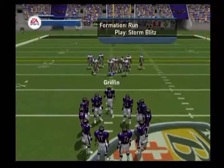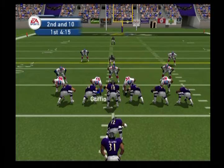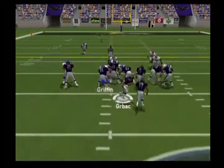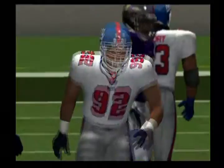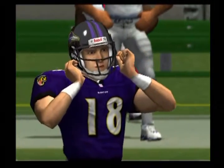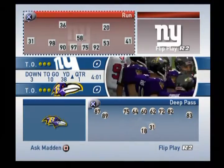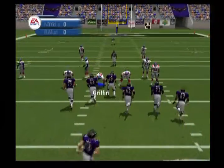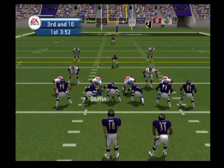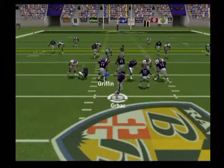Ball on the 38-yard line. Four-man front this time. Blitz is coming — Strahan stops the play in the backfield. We're in a passing situation. The Ravens using motion, drop back to throw — Holmes got the quarterback.